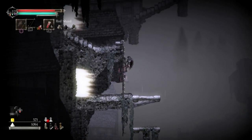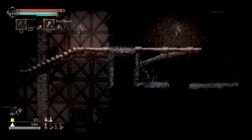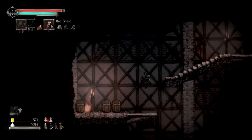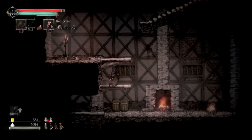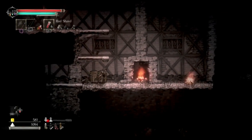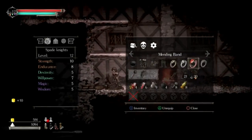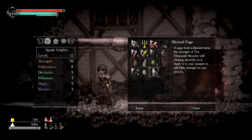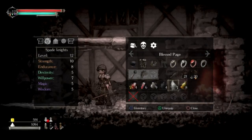You guys always want to be checking for secret passageways, especially if you see a place you can't get to — then you know something's up. Stone guide, nice. Trap — what's this? Plus page, oh what can they do? Let's see. Okay, I'll do that.